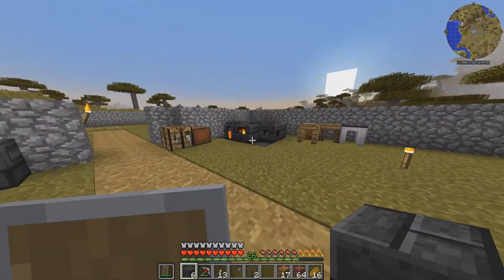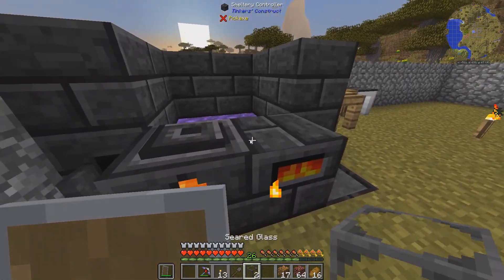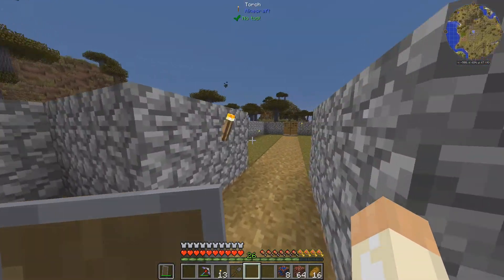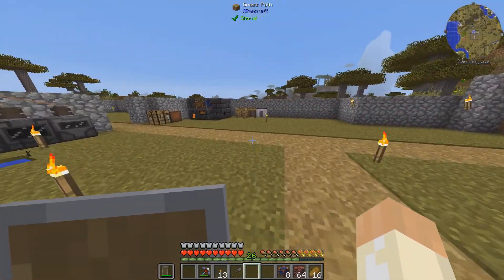So that's already the smeltery. I think we can just raise it one bar. Because we need some cobalt, then we need some manyullyn. One block, seven ingots, that's 16. I wonder if that's enough — I don't think so, we should do more. So when I need a sword, I will do a cleaver, because it's more fun than the normal broadsword that I've always done before.